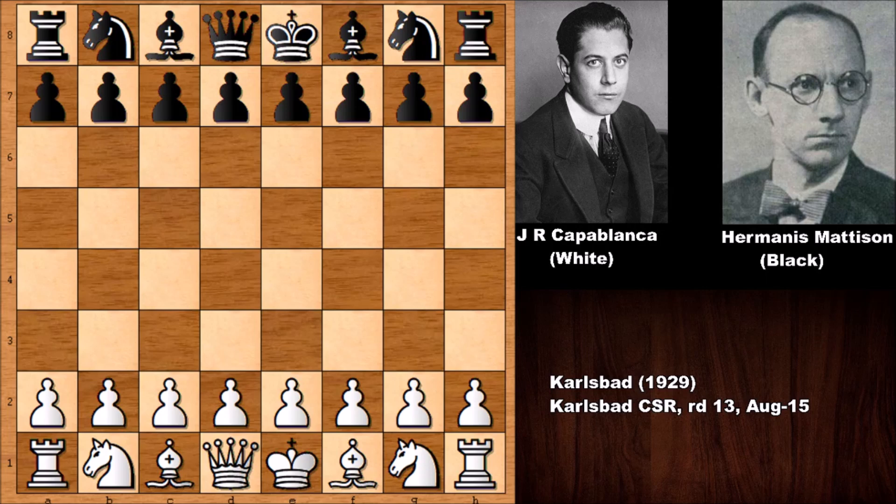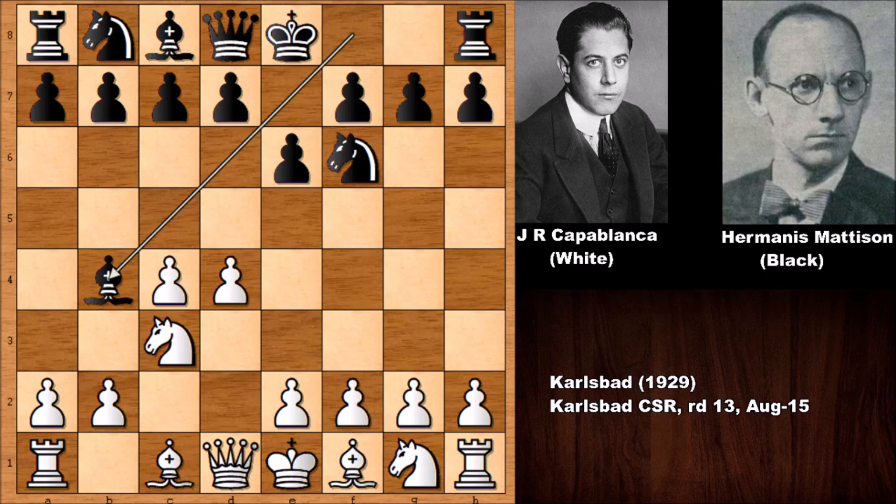After 1913 they never faced each other again until this chess game in 1929. Let's see what happened — can Jose Raul Capablanca get the revenge? He had the disadvantage in the simul because he was playing against 29 players at once, but this time it was a head-to-head game between Capablanca and Matheson.